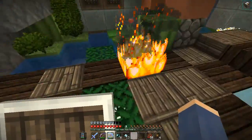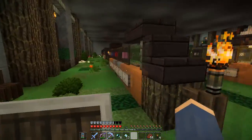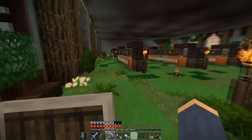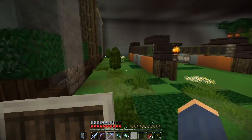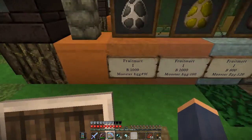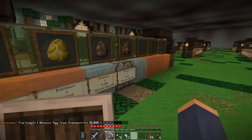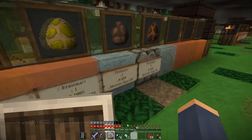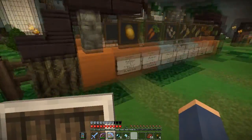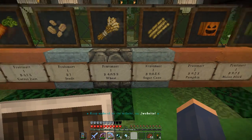Down here is the shop. If you come in here you've got all kinds of stuff you can buy with the shop plugin. Most items are available - if you need something early on or there's a rare item, you can even buy spawn eggs: rabbit eggs, villager eggs, horse eggs, polar bear eggs. If you want to buy something you just right click the sign and bam - I can now spawn my own polar bear! You can also sell here; for example, you can buy wheat for four or sell it for fifty cents.